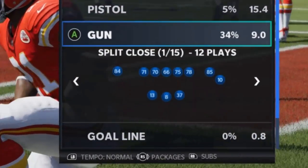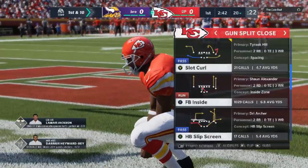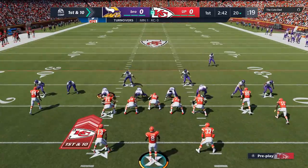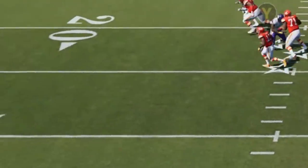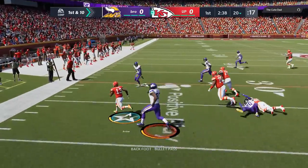On the offensive side, my number one offense has got to be the gun split close. This is something where pretty much any playbook I use, I kind of want this formation in it. The first play I'm going to pick is the halfback slip screen. I don't run a lot of slip screen plays — I'm just not that good at them, I usually get blown up. But this play, both running backs get open, which makes it so good. I can hit the RB route or just hit the screen, which I do on this first play.